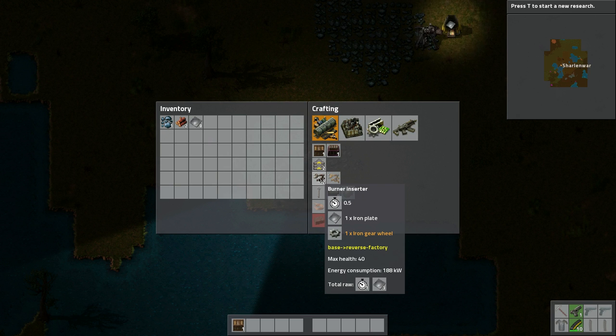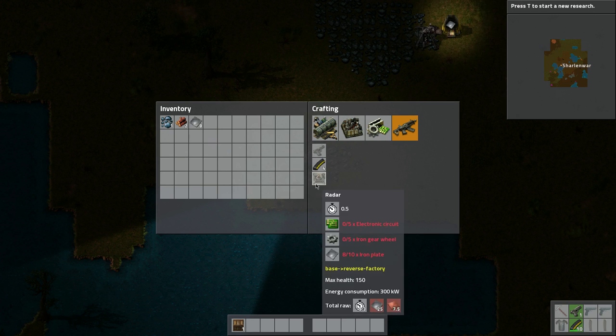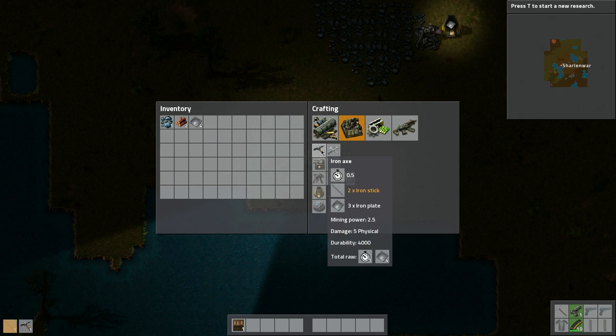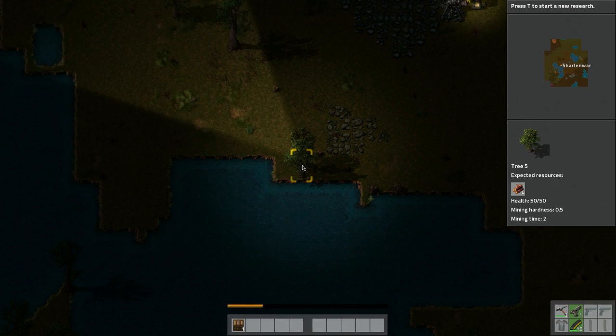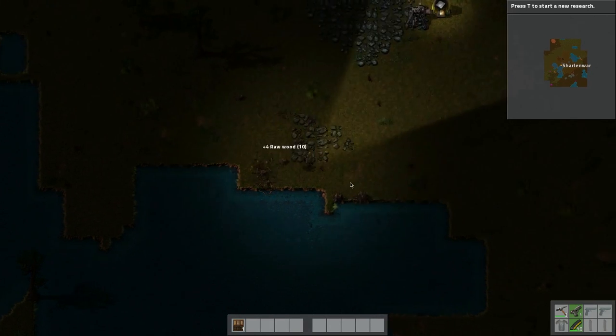Not sure if we're going to use those. They changed these icons. I need to find the pickaxe — we used to be able to make it pretty easily. Here we go, pickaxe. Let's make two of those. This should make everything go a lot faster.